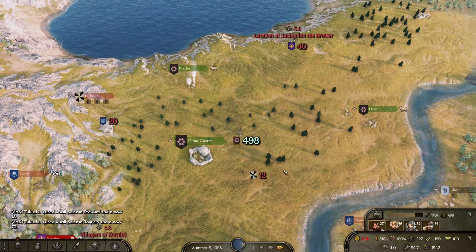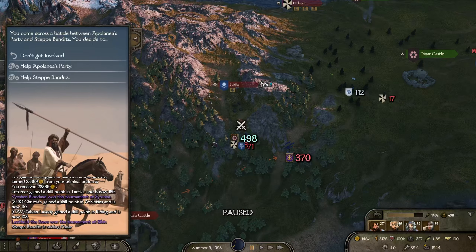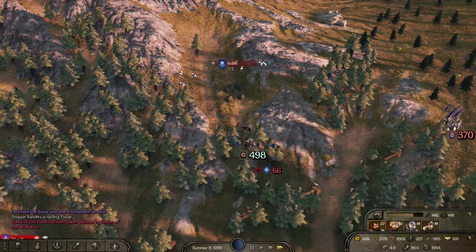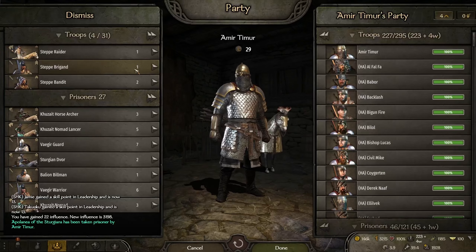All these guys are full so anything we take is going straight to us. We do need to try and find some bandits. There's a big one right there — 33. We will gladly take that. They're sending a big army — that's kind of a shame, we'll let it go and take them afterwards. No promotions on that one, only lost three — it's worth it, pretty good sized army actually.